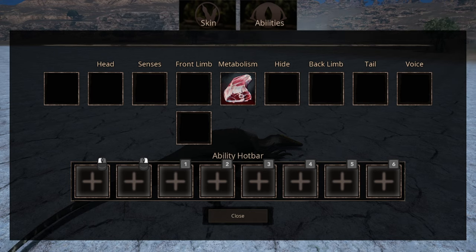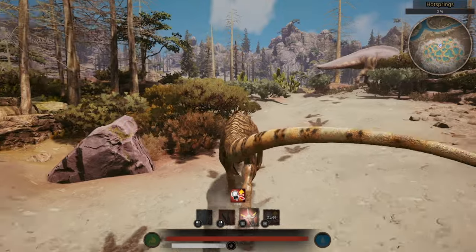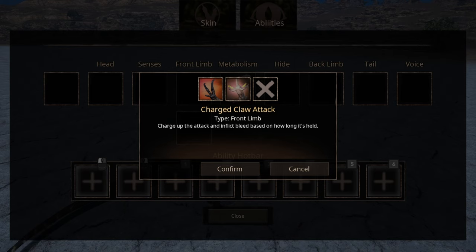Like your wallet, the sense category is empty. But the front limb abilities got two options, and you can equip both of them. The charge ability inflicts bleed damage according to how long you let the ability charge, and yes, you do strike a T-pose when using this ability, so I guess the icon actually represents what they do. The other one is just your standard fish slap attack that causes bleed.